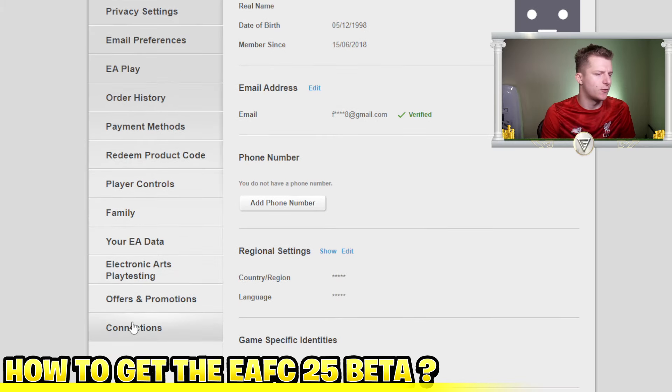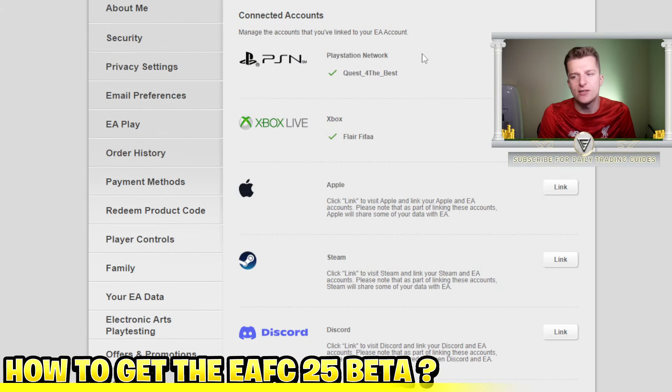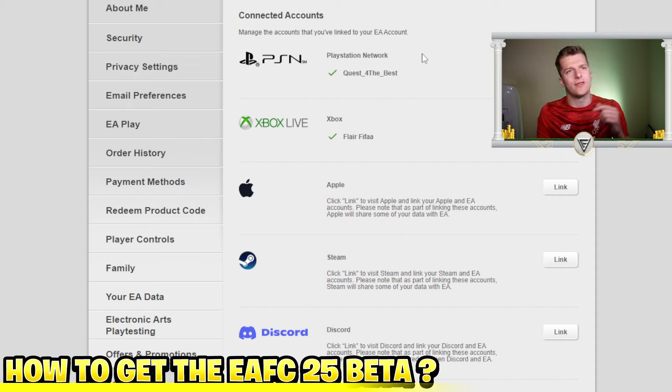The second thing is to go to Connections and make sure the right Xbox or PlayStation account is linked to the correct email. If the right account isn't linked to the right email, check your different emails. You can also head into Ultimate Team, scroll to the FIFA menus, click on the profile icon, then go into online settings to see which email is linked to your EA account.